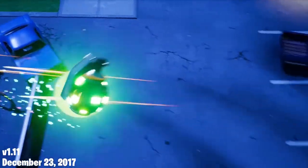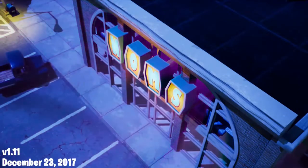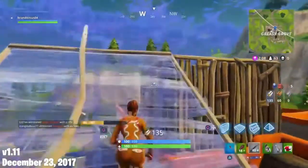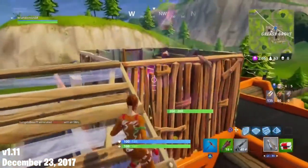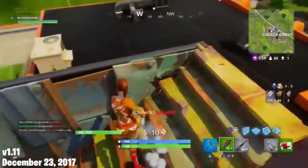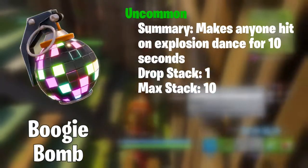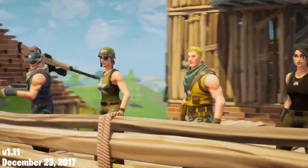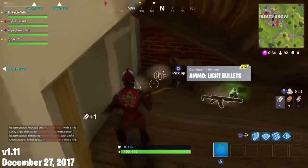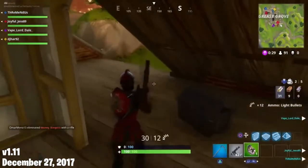On December 23rd, 2017, the Boogie Bomb was released. It came in an uncommon rarity and was really good. The Boogie Bomb is thrown like a grenade and explodes on impact — instead of doing damage, anyone in the blast radius dances for 10 whole seconds. This item was great for trolling and for getting the upper hand on opponents, as disabling someone for 10 seconds is extremely overpowered. On December 27th, 2017, the Boogie Bomb dance time was reduced from 10 seconds to 5 seconds — a much-needed nerf, but it still remained a very good item.